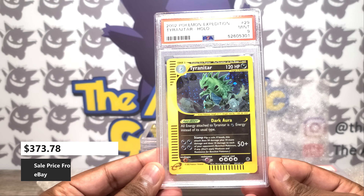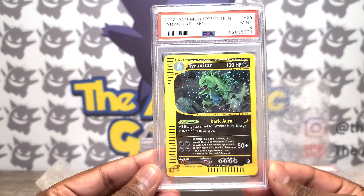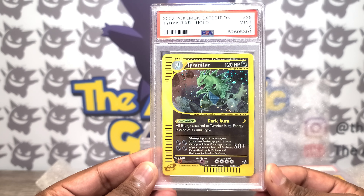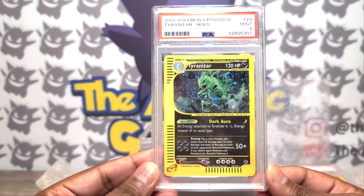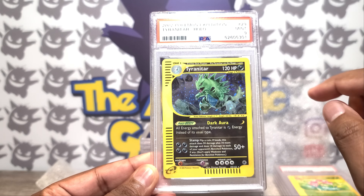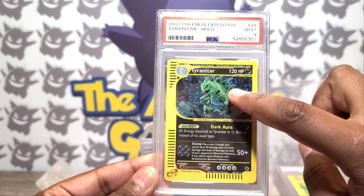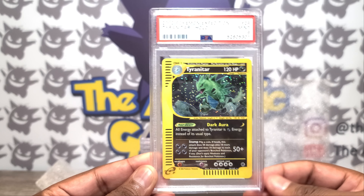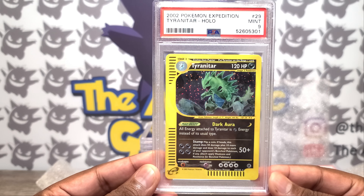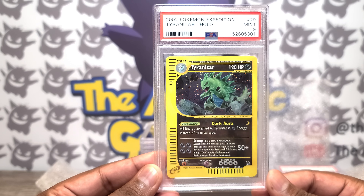Here is another one of my favorite cards from the submission — this is a Tyranitar from Expedition. There are many Tyranitars in the TCG, some of which get more hype than others. Here is probably one of the more understated Tyranitars. A couple things to note: one, PSA 9. Two, something I really like is the swirl that exists right there — so that is super fire. And three, I think one of the most interesting things about this card is that it pays homage to the inspiration for Tyranitar, which is Godzilla.